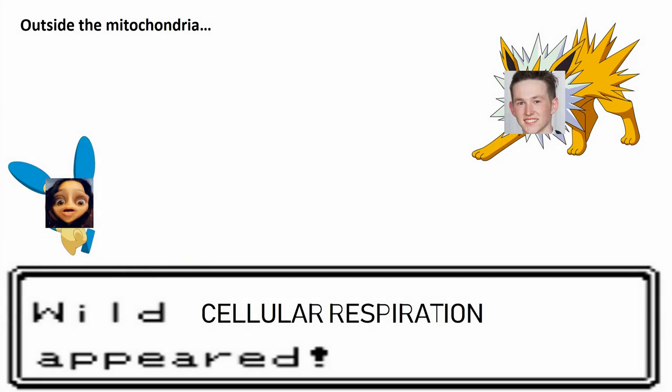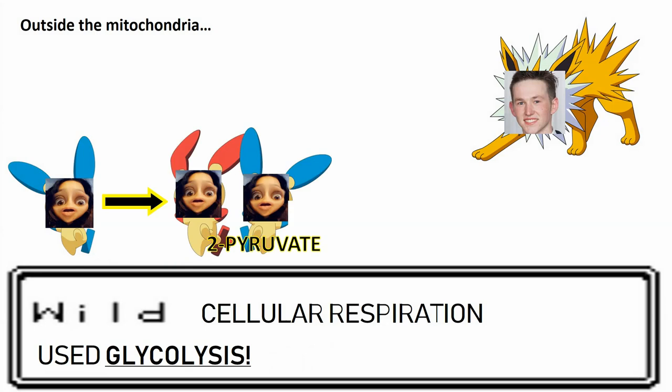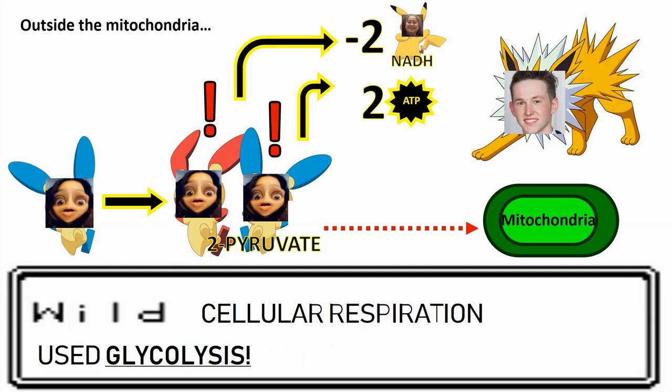Cellular respiration uses glycolysis. That move turns glucose into 2 pyruvate, and you lose 2 NADH electron carriers and 2 ATP. The new 2 pyruvate needs to escape to the mitochondria.